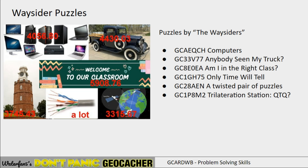So they have one called 'Computers,' one called 'Anybody Seen My Truck,' 'Am I in the Right Class,' 'Only Time Will Tell,' 'A Twisted Pair of Puzzles,' and 'Trilateration Station QTQ,' which also happens to be one of the puzzles you could solve. I purposely picked puzzles and had a checker so that you could verify you had it correct. It was a combination of still-available and archived puzzles, but again, you only had to solve three.